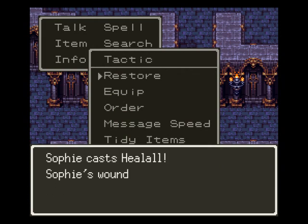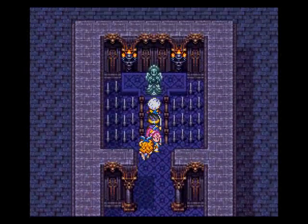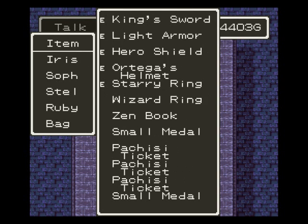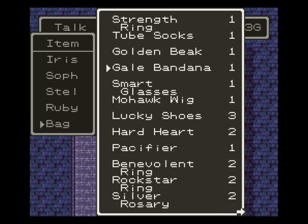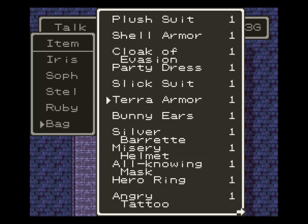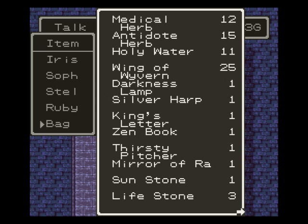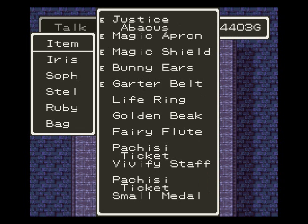Let's restore. Alright, we're all healed up, let's go. And here we are, finally, at Rubeus, I think. So let us use the Fairy Fluke. Fairy Fluke, where are you? Fairy map... Fairy Fluke. There we are.